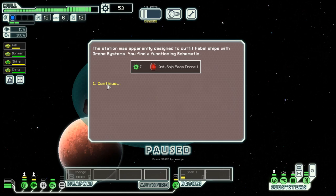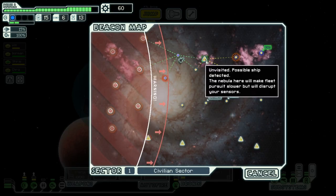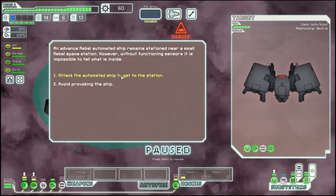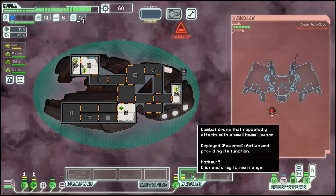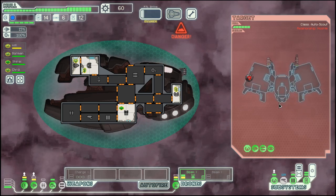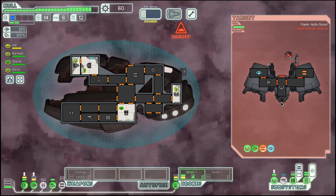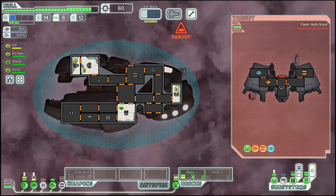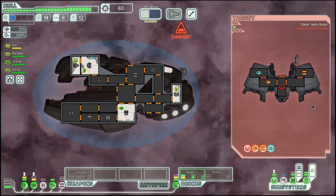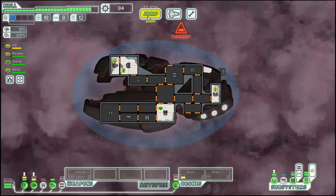We get an anti-ship beam drone — not terribly useful. Another automated ship without shield, but this one has cloaking. I think we should be good; at least their missile is already down. And automated ships are not that fast at repairing their systems. More scrap — let's go down here.